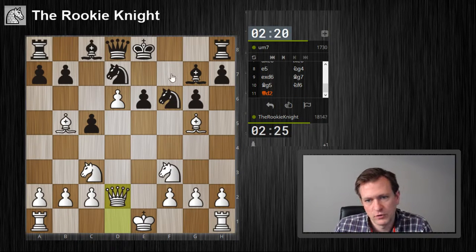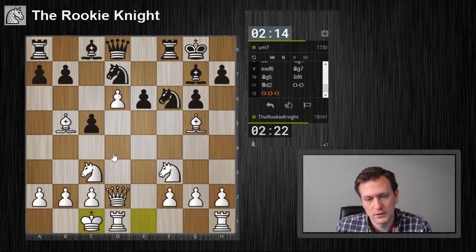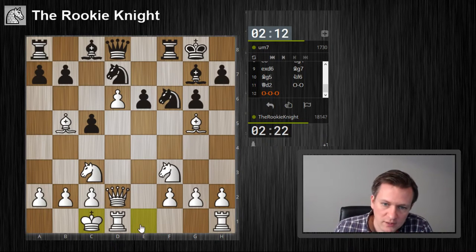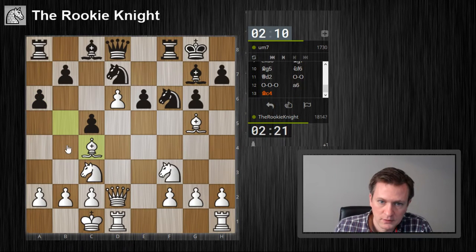I want to attack him on the kingside now. If he castles short, I can maybe try something like h4, h5. I will castle queenside for sure — I want to attack him. Now e6 is a weakness, so bishop c4. I just helped him — maybe b6.